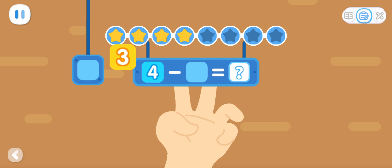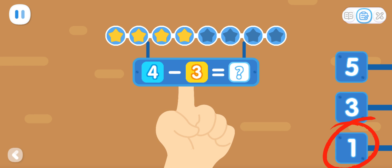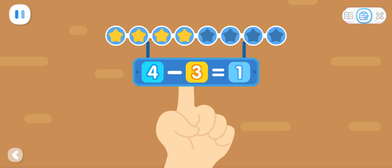4 minus 3 equals what? Let's count! How many fingers are up? You've got it! 4 minus 3 equals 1.